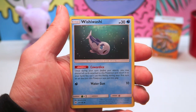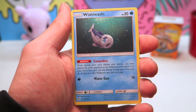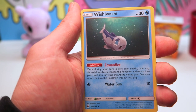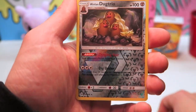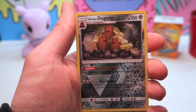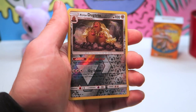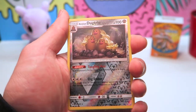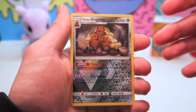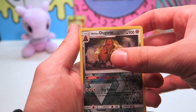Got a Wishiwashi — oh, he looks like he's crying. There's an ability called Cowardice: once during your turn you may discard all cards attached to this Pokémon and return it to your hand. You can't use this ability during your first turn or if this Pokémon was just put into play. Very cool! We got an Alolan Dugtrio — this card is so cheesy what they did with Alolan Dugtrio, and kind of lame to some degree, but I really like it. I think it's funny — it shows they don't take themselves too seriously. Another rare reverse — that's our third rare reverse, plus the secret rare. Pretty good!